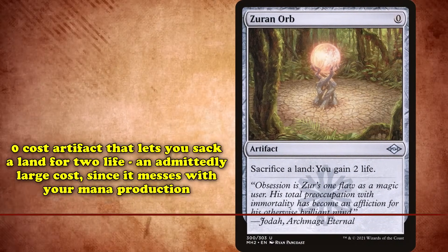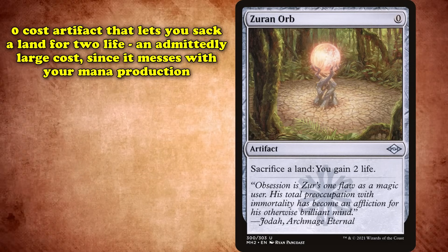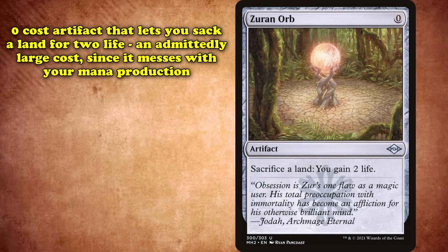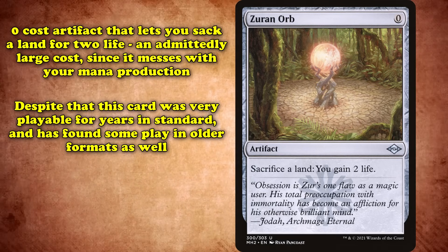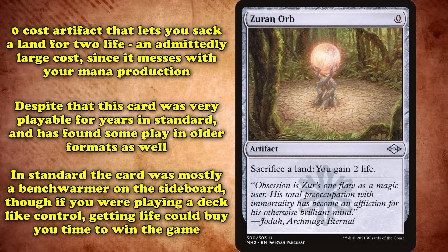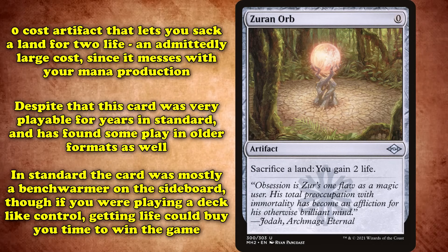At number 8, we have Zuran Orb. This is a 0 mana artifact with the ability where you can sacrifice a land to gain 2 life. Sacrificing lands is a pretty huge cost, as it permanently lowers your mana production. However, this card was actually extremely playable for years in Standard, and has found homes in older formats as well. In Standard, it saw a ton of play mostly in sideboards. If you were on a slower, more controlling deck, gaining a bit of life could give you the time you need to take over the game.